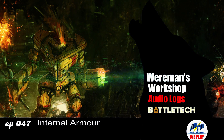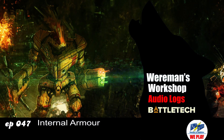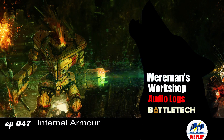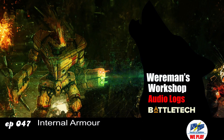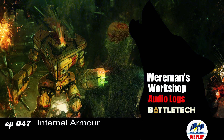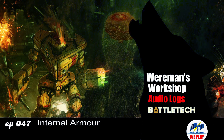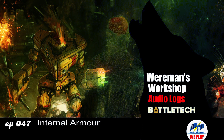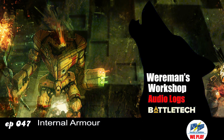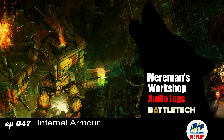Once your armor is gone, if you're using composite structure, you're in serious trouble — don't get hit. I guess for a lighter unit, like a recon scout that just wants to get some intel and bug off, it could be beneficial — you're halving the weight of the internal structure and not taking up any critical slots. Everyone should be aware that endo steel takes up 14 slots for Inner Sphere — that's 14 locations you've saved space in, but you have no space left.